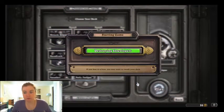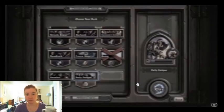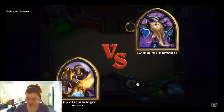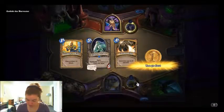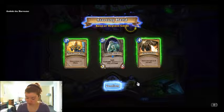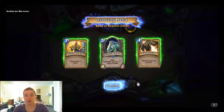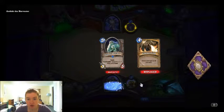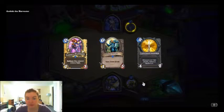Husband, if you'd like to pipe in and help at any point, your assistance would be very welcome. I should make sure my phone is on vibrate. I'll fight with honor. So I don't think we want all of these right away. You want to get an Equality and a Wild Pyromancer as quickly as possible, because it's a four-mana way to wipe the board.